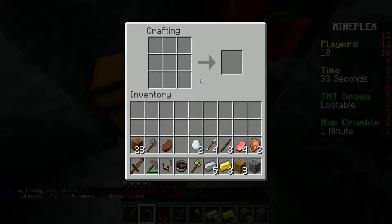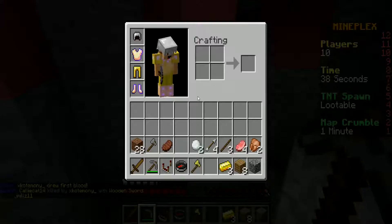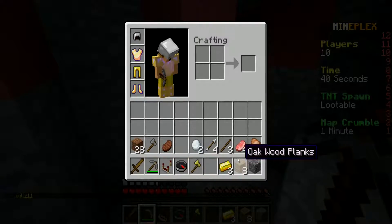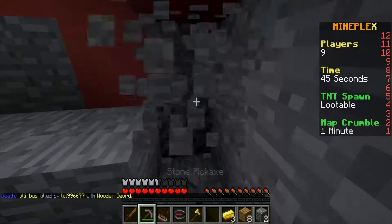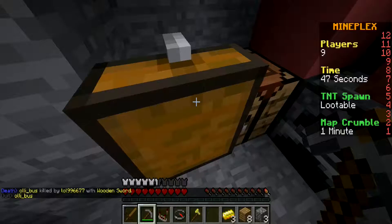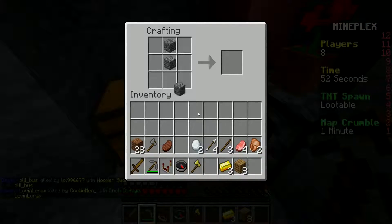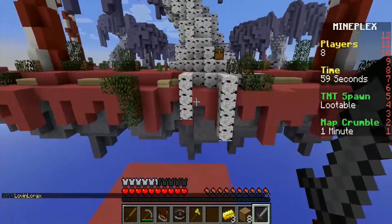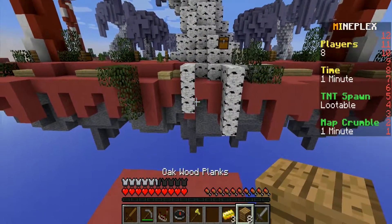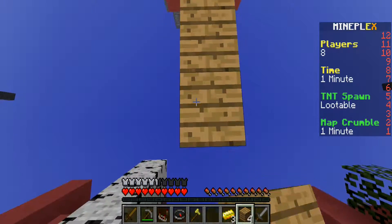I got a crafting table down here. Gonna make a helmet. I only have a wooden sword — let's get an iron sword. Got a stone sword, I could really use an iron one. Here's an advantage: there's not really anybody over here, so I could start moving this way. The idea is to go to the middle and get through all these chests.